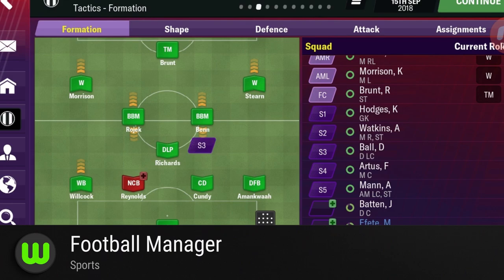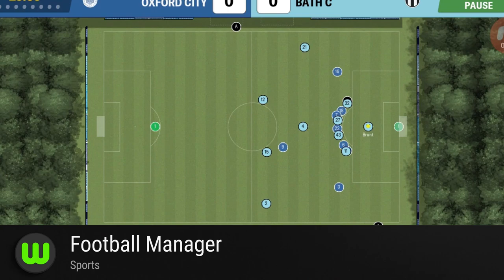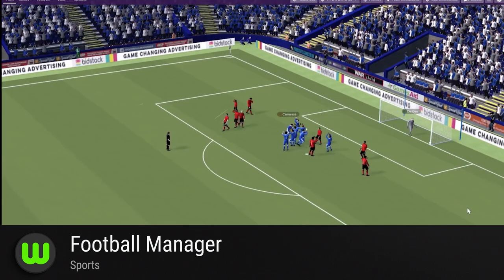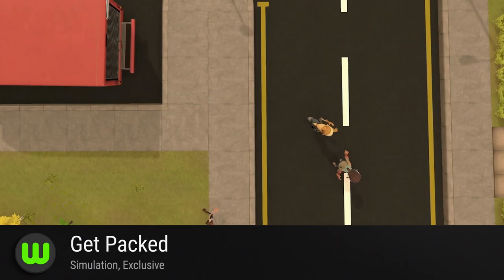Football Manager. Another simulation game getting the same story as Farming Simulator 19. While it might not be the best at maximizing the Stadia's 4K potential, this launch title will definitely make full use of the platform's interconnectivity feature. In a game that demands meticulous attention to detail, players will be able to keep up with their teams wherever and on whatever device they have.